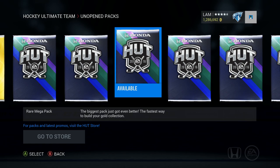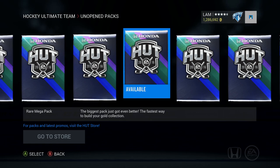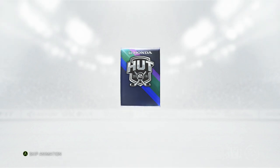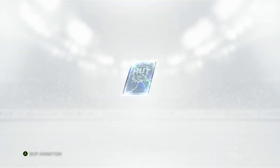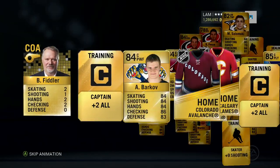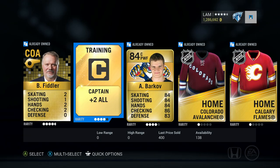Let's start off with a Rare Mega Pack and then we'll alternate between the Premium Gold Jumbos and see what we get. I will save another five packs for a different pack opening since they aren't available anymore, so I want to keep them saved in case there are any really good special cards out. The first pack - I don't see any special cards.